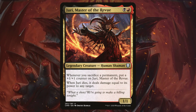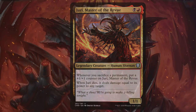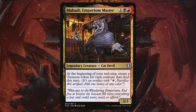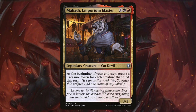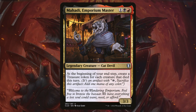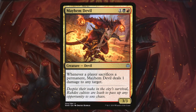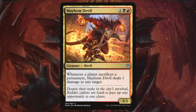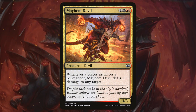Since we're going to be sacrificing all of our opponents' creatures, Zulaport Cutthroat will get huge, and then we can sacrifice it to one-shot an opponent. Mahadi, Emporium Master is going to turn all of our opponents' creatures that we sacrificed into treasure tokens, so we have enough mana to do it again next turn. You can't spell black-red sacrifice without Mayhem Devil — this little devil pings for 1 damage to any target whenever a player sacrifices a permanent.